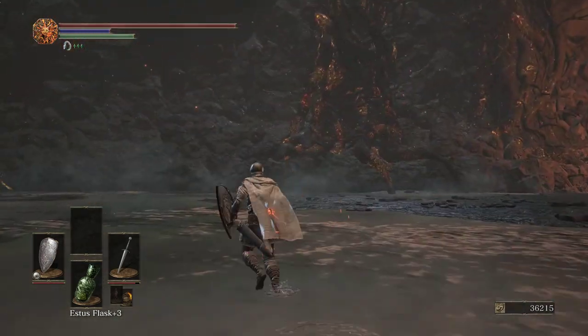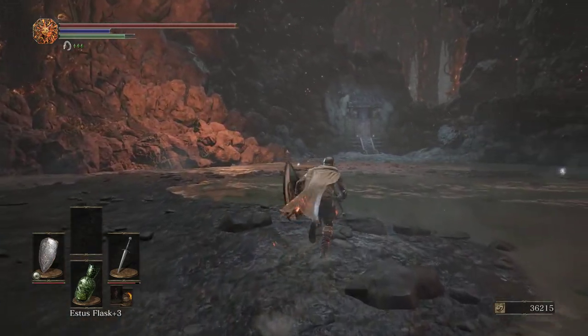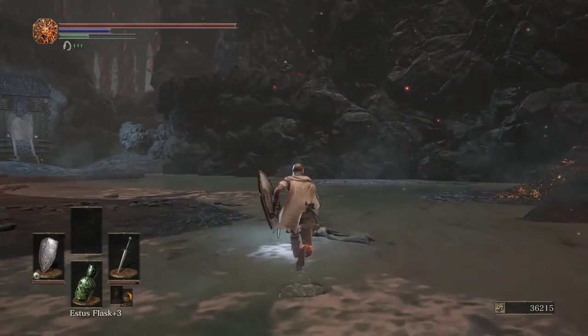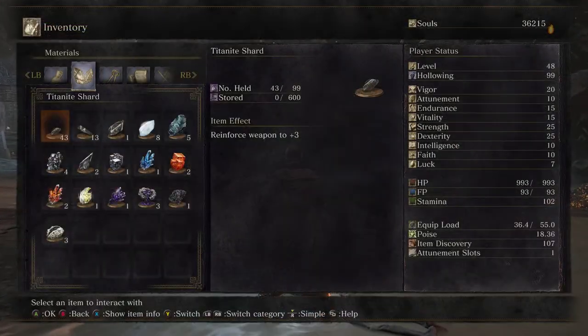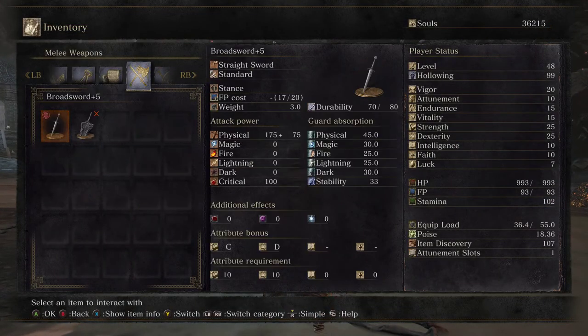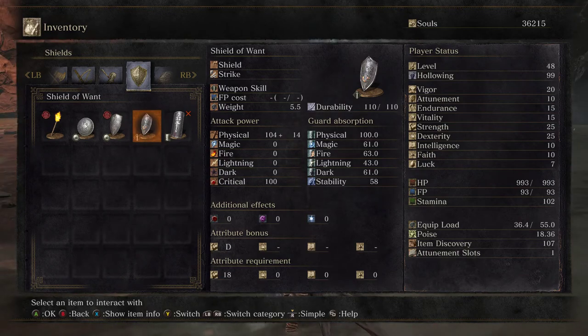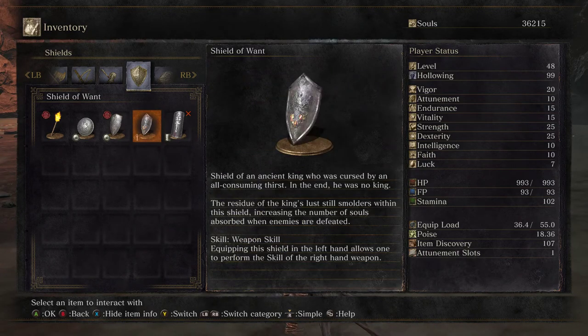There's something up on a ledge here — the Shield of Want. Want is associated with Nashandra in the first game, but also with Vendrick. Shield of an ancient king who was cursed by an all-consuming thirst. In the end he was no king. The residue of the king's lust still smolders within the shield, increasing the number of souls absorbed when enemies are defeated.